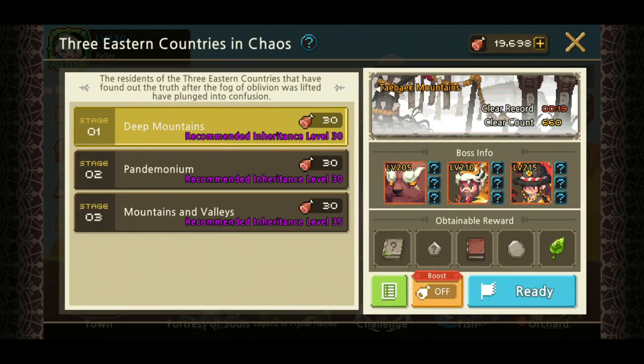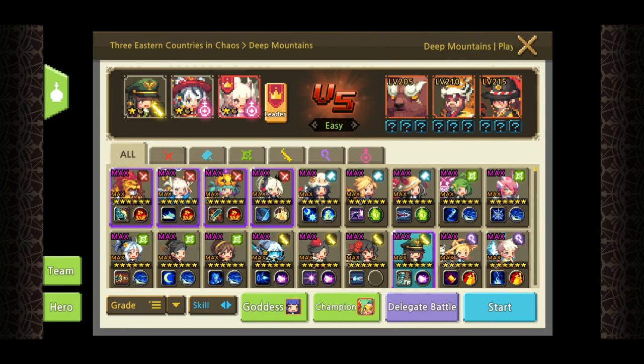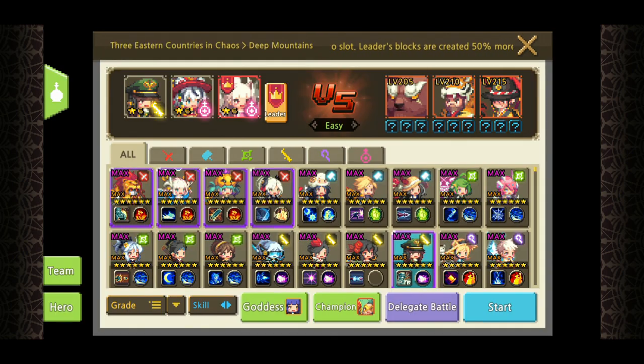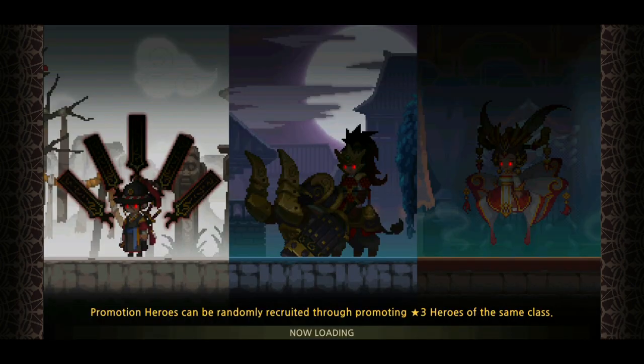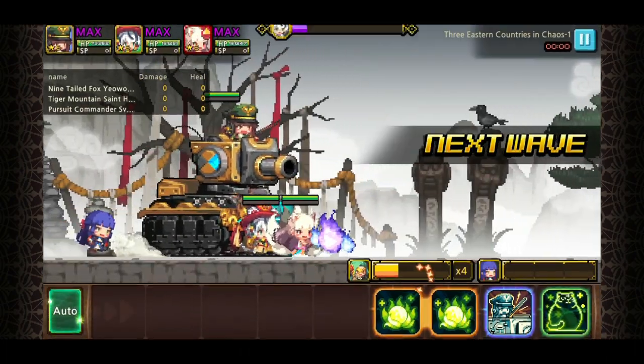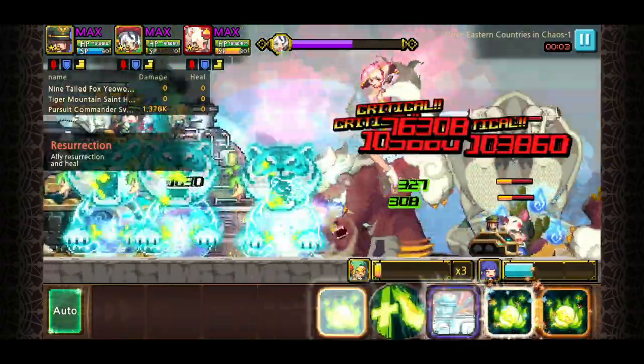Let's go have a look at the Challenge Mode — this is the latest one, the Eastern Kingdom. I've got Abilene from the South Western Alliance and I didn't put any bond on her because I didn't want her to use her skill too quickly. In auto mode the champion will use their skill as soon as it's fully charged, and the bond skill basically decreases the cooldown, so I left it off.